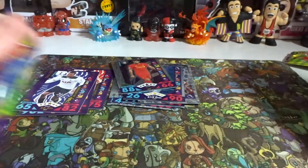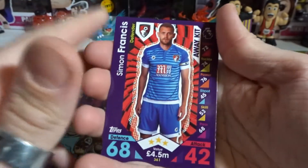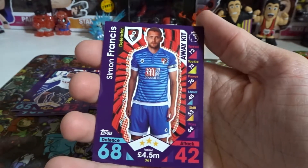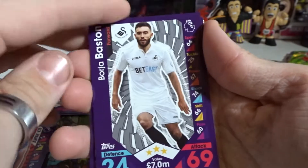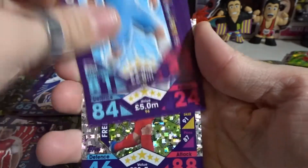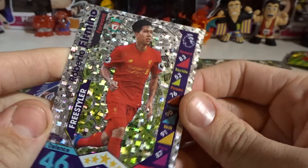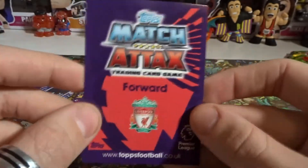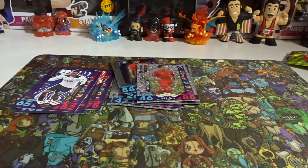Last pack — then the bonus pack and this episode is done. Minimum 10 likes for more Match Attacks. There's the code. We have Baston, Rosie, Williams, and then — a Freestyler! Roberto Firmino from Liverpool, I think — sorry if I butchered the name. We haven't got a Freestyler before — that's a new one! Awesome Freestyler card to end the packs!